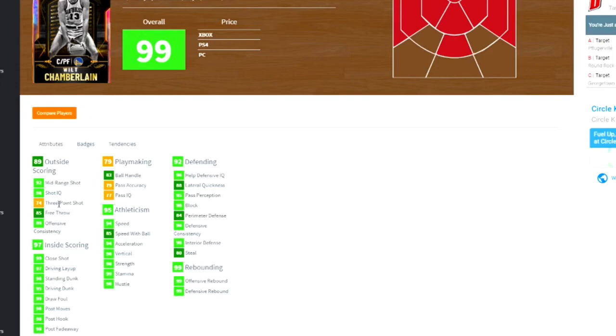This is where I was surprised — how is 2K gonna give a free card, a free 7'1" center slash power forward that can speed boost and shoot? He has a 94 speed, which is great for somebody 7'1", an 85 speed with ball, 98 strength, 98 vertical, 99 stamina, and an 88 lateral quickness, which is amazing.